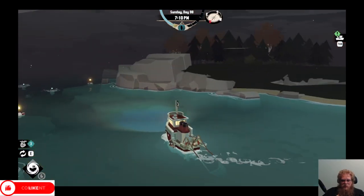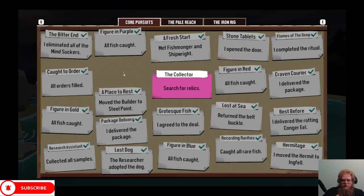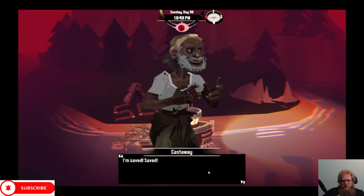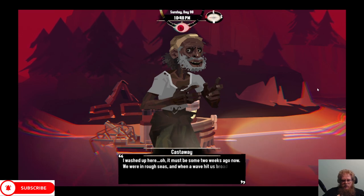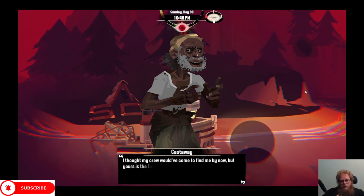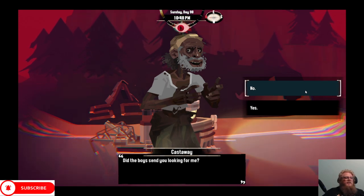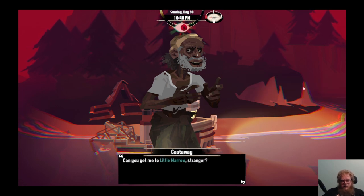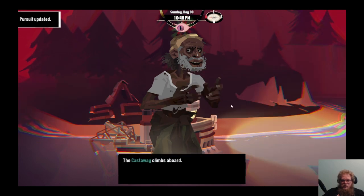From here I'm gonna go see if I can find whatever our last pursuit is. I don't want to turn in the last collectibles until we get our last pursuit. Driving around, I think I found it - this one says SOS. Cast away - I'm saved. Oh, you're a sight for survivors. What happened? I washed up - it must be two weeks ago now. We were in rough seas and a wave hit us broadside. I just jolted overboard and swept away. I thought my crew would have came back by now but yours was the first ship I came by. Is there a boy seeing me looking for me? Can you give me a lift? I'll be able to catch up. Yes, I'll take you a little bit. The castaway climbs aboard.